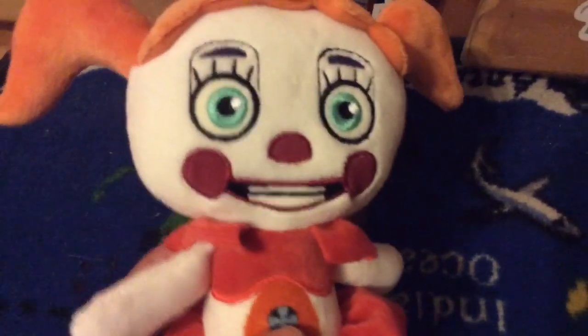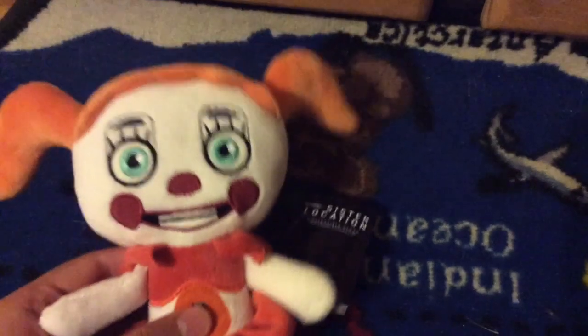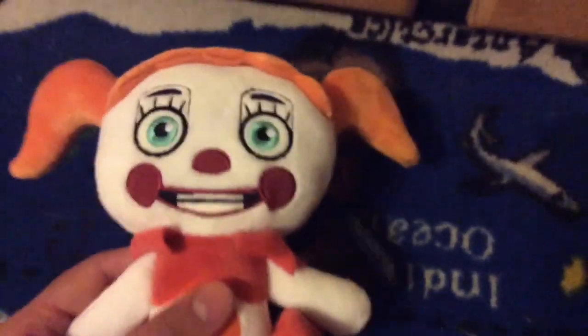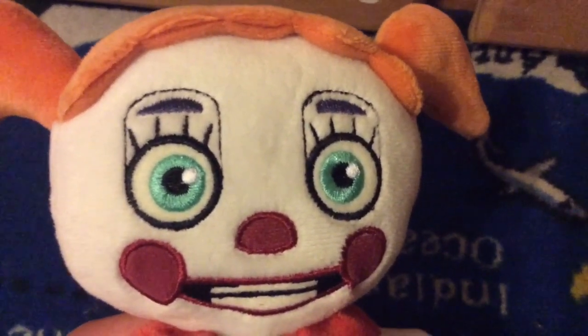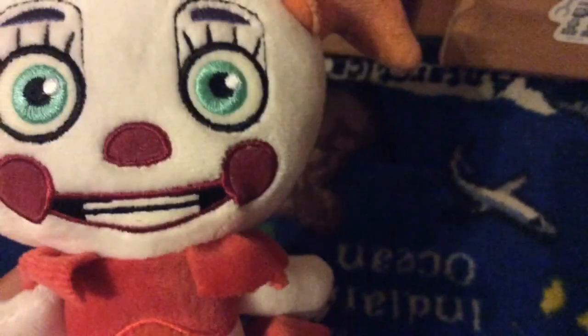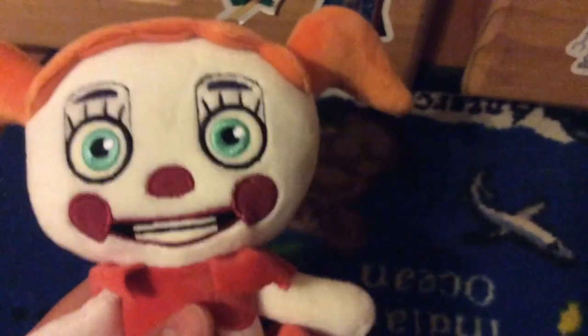First is Baby. What's really cool about this one is that her arms and legs are different — you can make her stand up, sit down, and look like she's giggling. Her eyes are actually turquoise, when in the game she has green eyes, but that's okay. I like the way they made the ponytails and the dress, and the fan is actually printed on. I gotta say, this one is actually a really cool plush.